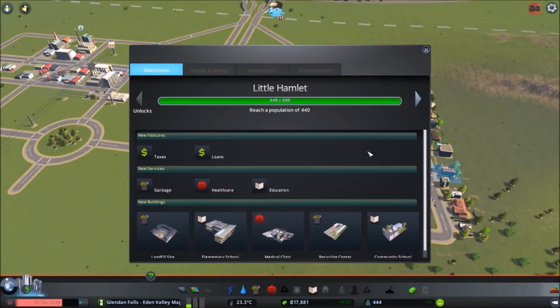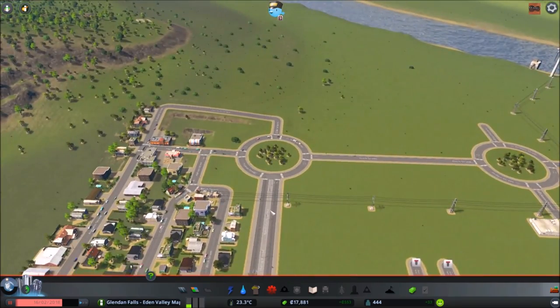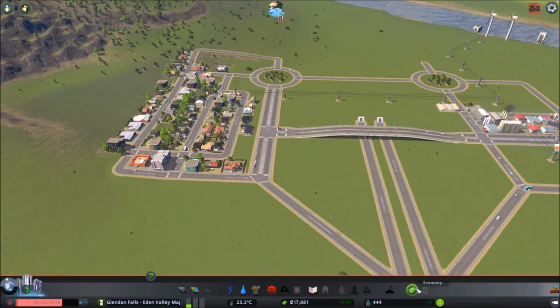Let's take a look at what we got with our first milestone. We actually do get some of the new green buildings. The first ones are the recycling center and community school. The recycling center — you don't necessarily need it right away, landfill is totally fine. The cool thing about the recycling center is it starts to produce raw materials from recycling waste, which helps your industrial zones whenever they have that icon showing they don't have enough goods. It also cuts down on traffic so you don't have to bring all those goods in by truck. The community school is just an alternative to the elementary school — you might get better land value out of it and it certainly looks cooler, but it's a little more expensive and actually educates fewer citizens, so spend appropriately.